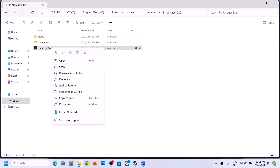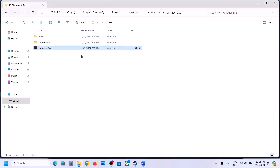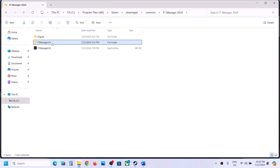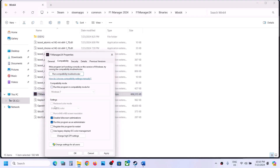Do the same thing with the first exe file. Go back, right-click the first exe file, select Properties, and apply the same settings: run as administrator, try Windows 8, try Windows 7, and disable full screen optimization. If none of these work, uncheck all those boxes on both exe files, hit Apply and OK, then follow the next step.